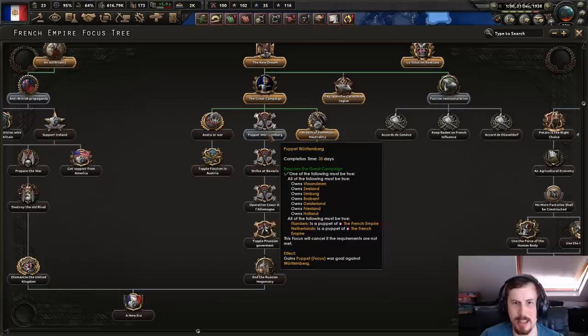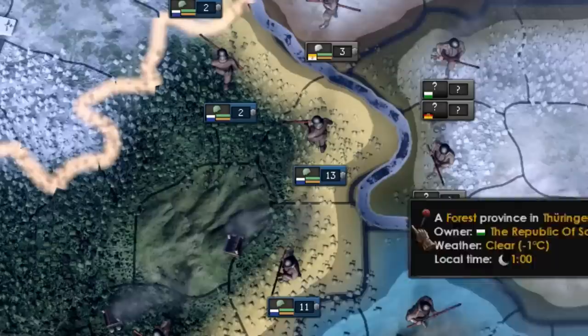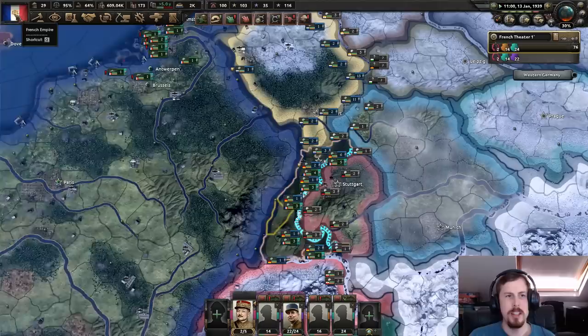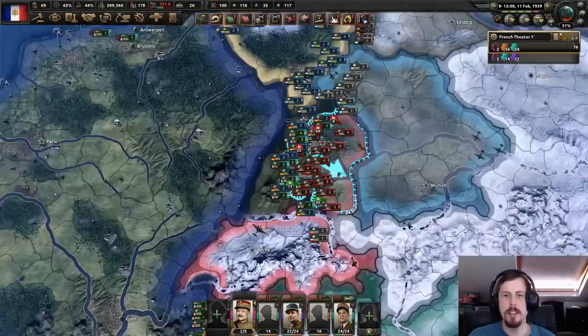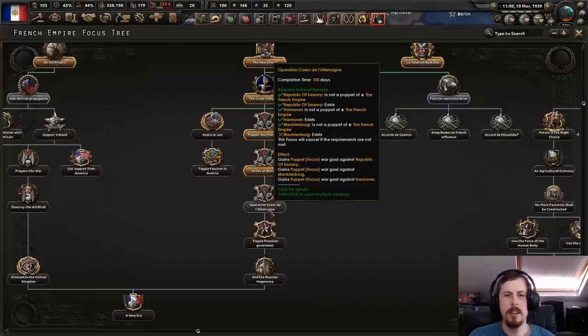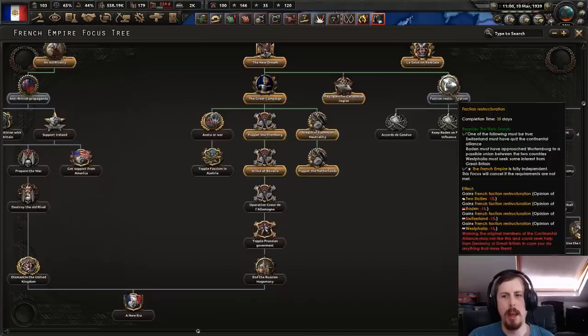At least we can puppet Wittenberg now — actually no, I will annex everything. I do wonder when the AI deems it appropriate to put only one division here but 13 there. I'm going to annex Wittenberg, which is annoying because Baden is still independent. The focus says to puppet, but I think I need to just annex everything. I want to topple fascism in Austria. Strike at Bavaria! Mecklenburg cannot exist — oh wait, Mecklenburg doesn't exist anymore, it got incorporated into the German Confederation. I'm finding flaws in this mod.